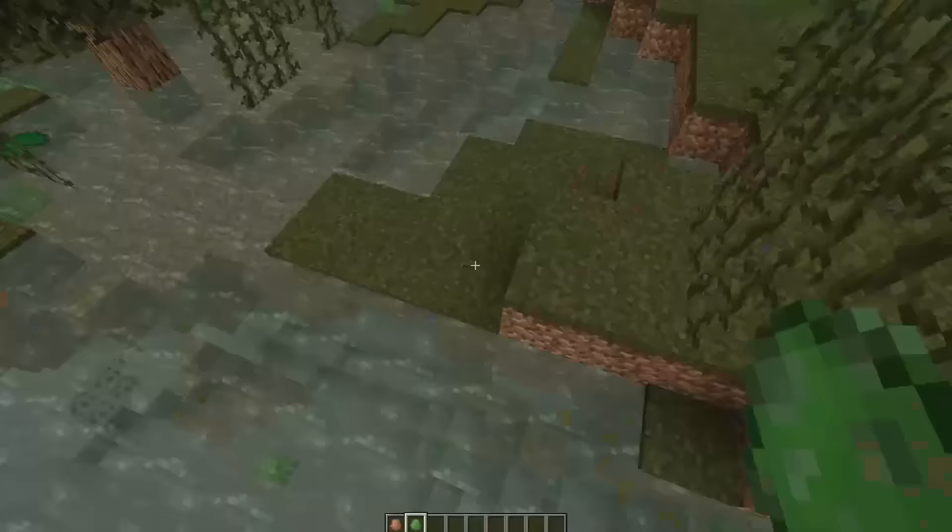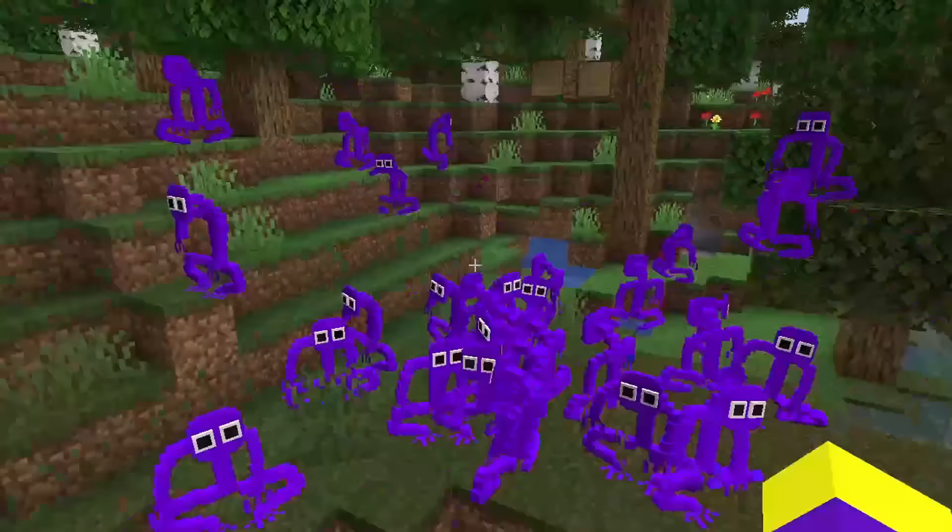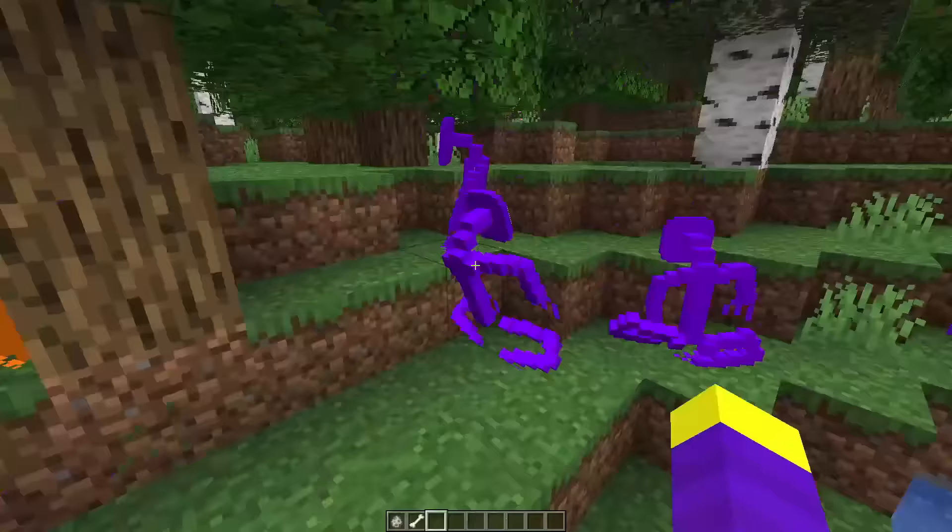Frogs don't have babies, so let's see Purple eat this slime. He attacked him. He looks so weird when he's swimming. Let's spawn an army of Purples — wow, Purple jumps so high. The noise they make is really interesting.